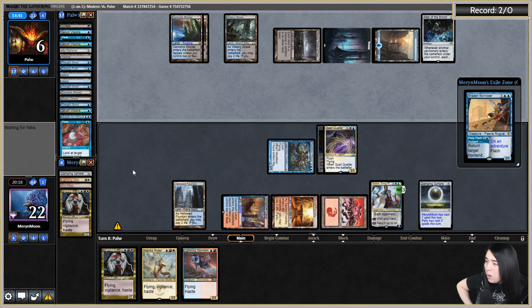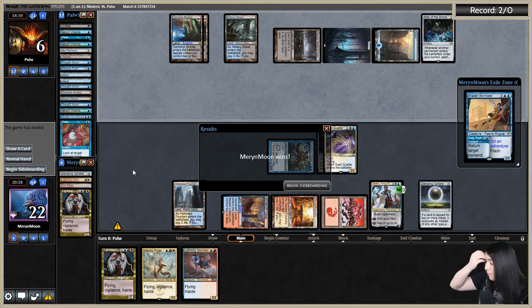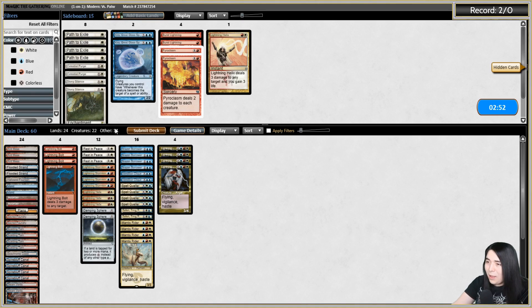Lightning Stormkin — one land away from having that toasty lethal. All right attack with three and pass a turn — this should be it. All right Spell Quell. Now their next spell is going to cost an additional one mana. They can only cast one more one-drop. Yep they scoop it up — great on the sideboarding. Going to leave it exactly the same — I don't think I need anything in particular. So yeah let's run it right back.